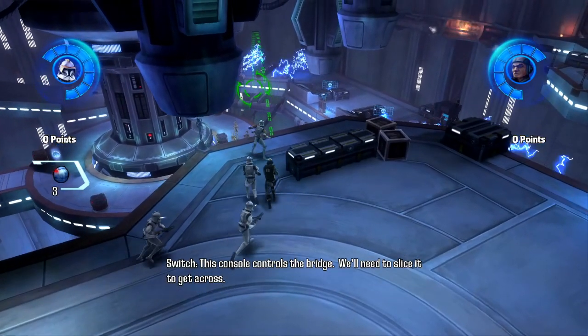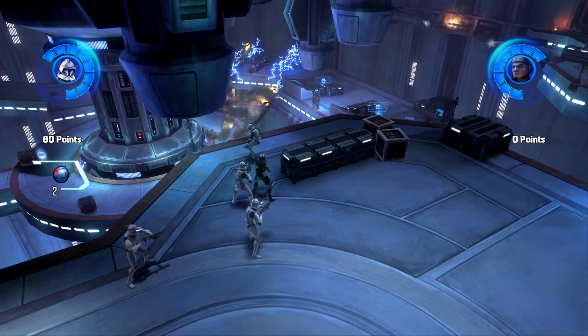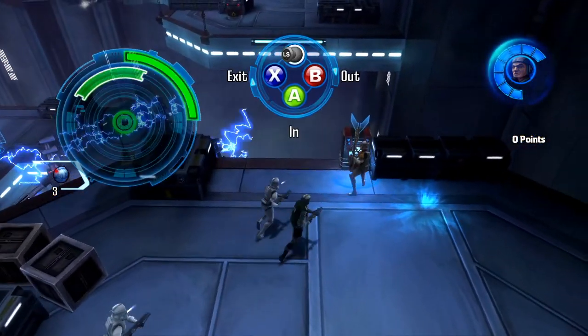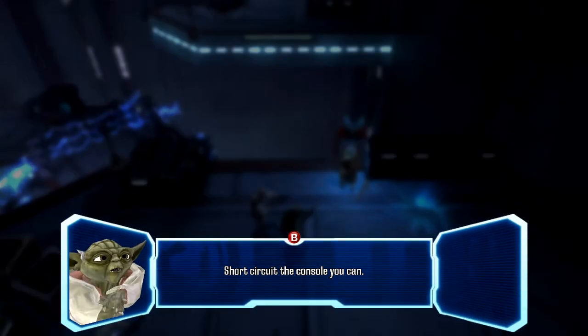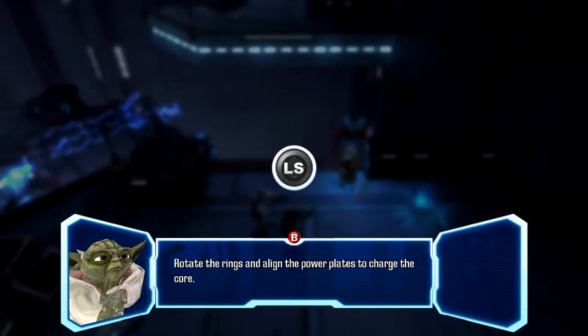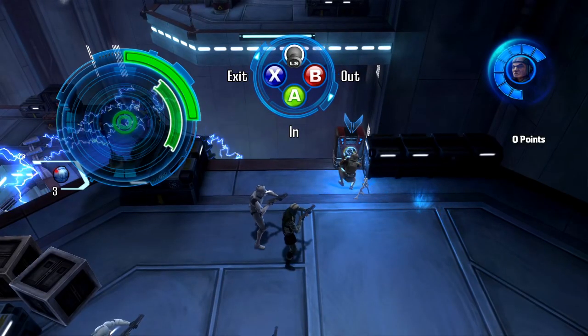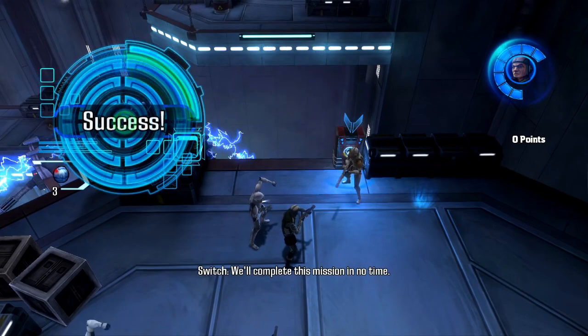This console controls the bridge. We'll need to slice it to get across. Short-circuit the console. Rotate the rings and align the power plates to charge the core. Use the buttons to select the ring you wish to move. We'll complete the mission in no time.